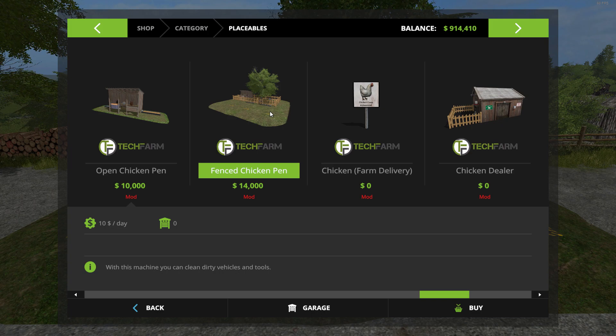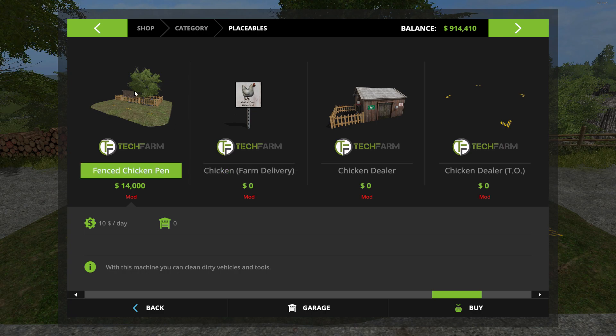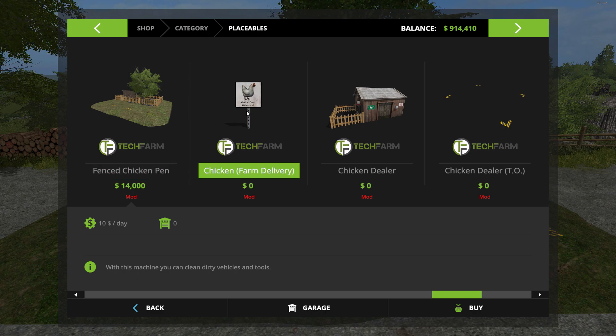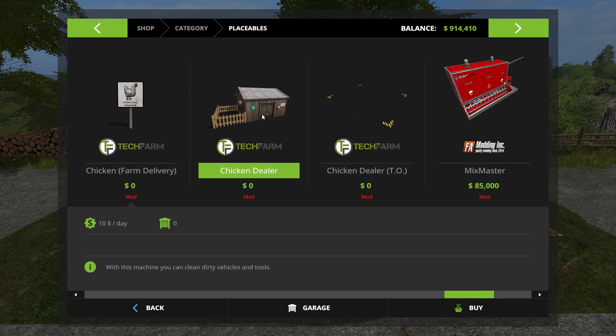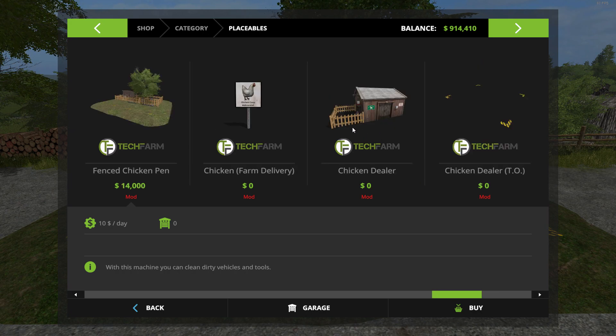If you're going to breed them, they'll also need straw. Just grain and water if you're only doing eggs, but add straw if breeding. Productivity-wise you get 40% from food and 60% from water. There's also a delivery spot you set up near the pen — that's where you pick up and drop off chickens. The chicken dealer is where you buy and sell your chickens; one version is an actual building with a trigger out front, and the other is just a trigger by itself.